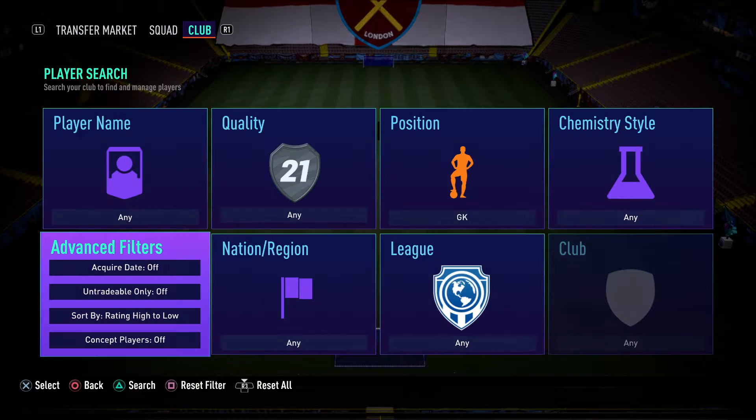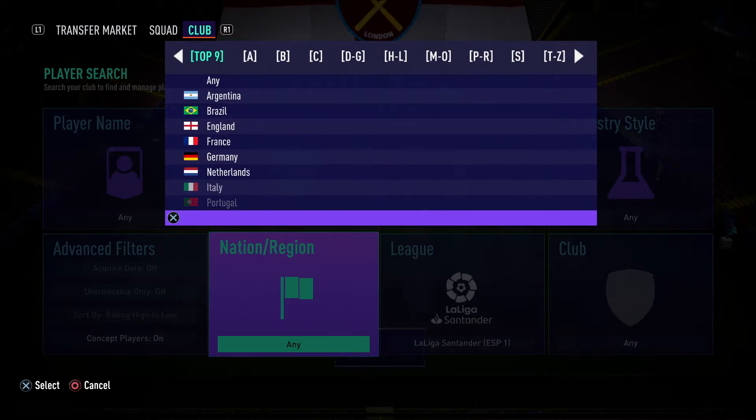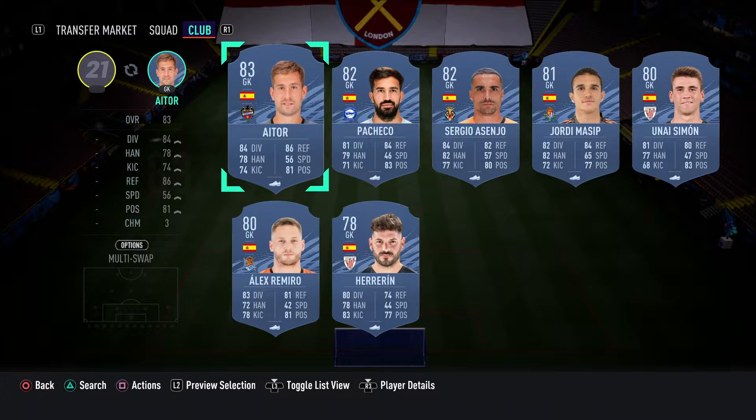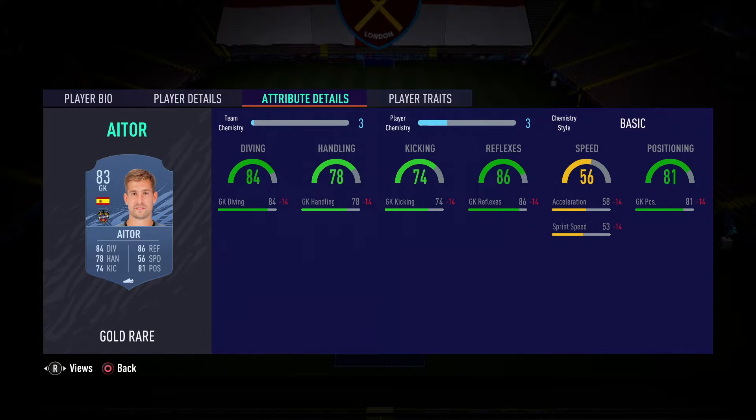In goal we go to La Liga Spain, gold rare, and we go for Atar. This guy has a solid card and he's 83 rated, but I don't think he's had any informs this year, so he'll probably get a downgrade to like 82 or 81, which will make him more affordable. He's got great diving, reflexes, good positioning for a starter goalie — could have better handling but still an all-round really good goalie.